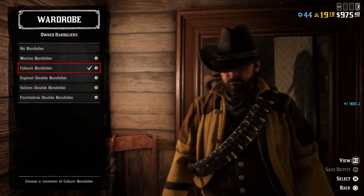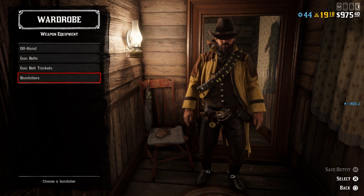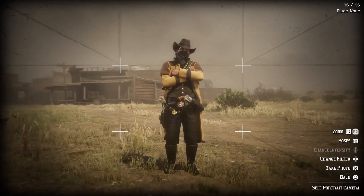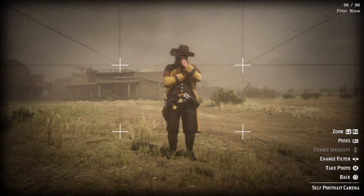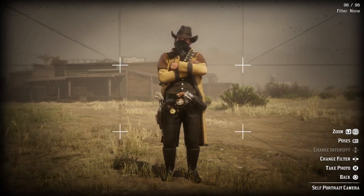This is how the outfit looks — let's take an Instagram picture. Because it's an outlaw outfit I like to put a bandana on in the picture. I really like outlaw outfits, I almost always make outlaw outfits. That's it for this one, let's go to the next outfit.